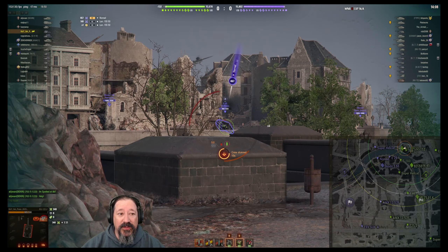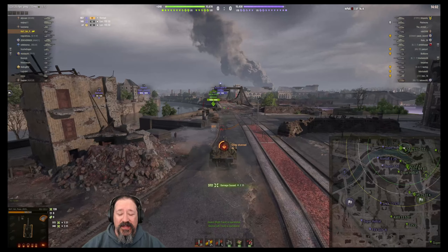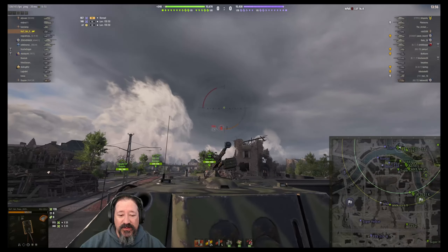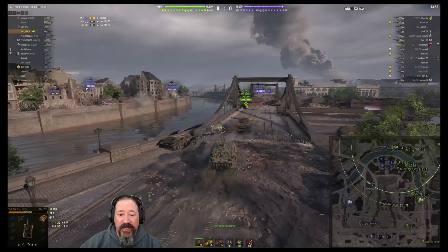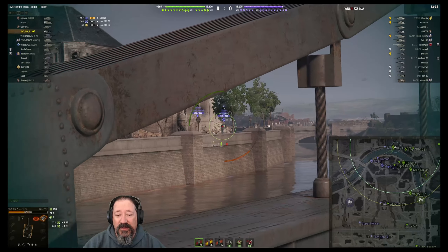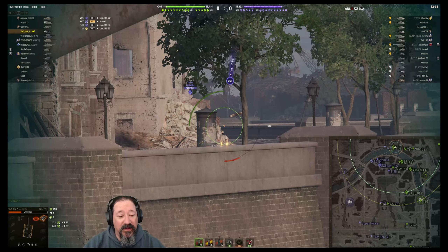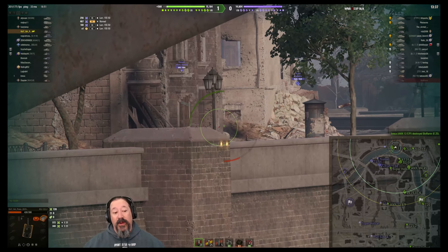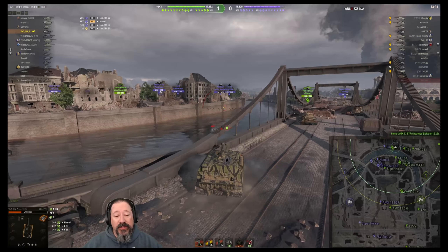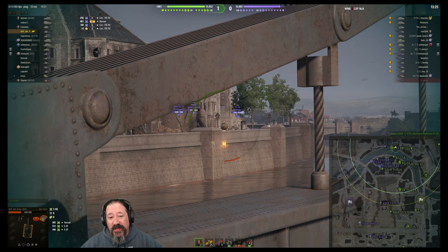Arty just took 467 health off us — this tank's top is absolutely unarmored. Look at that, just right through the mantlet and the casemate doing gobs of damage. Then the next shot hits for 256, and all of a sudden we're down to 429 hit points from our 1300 starting HP. Not good at all.